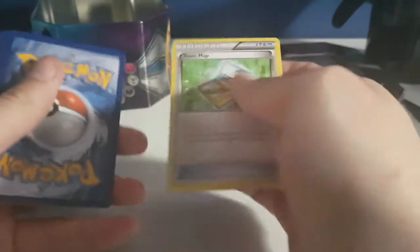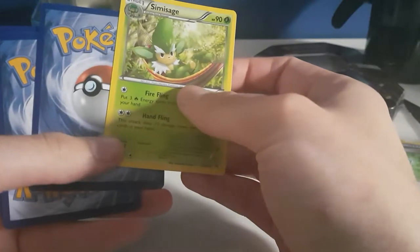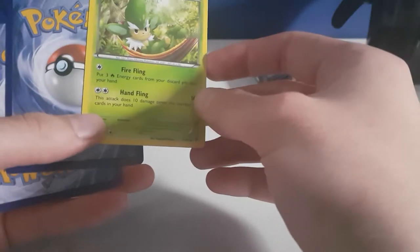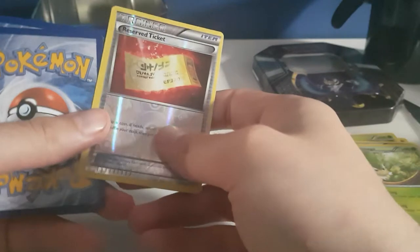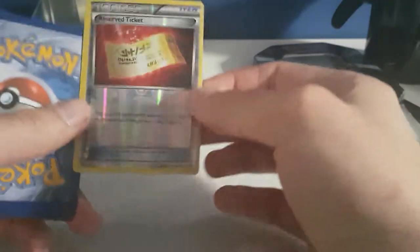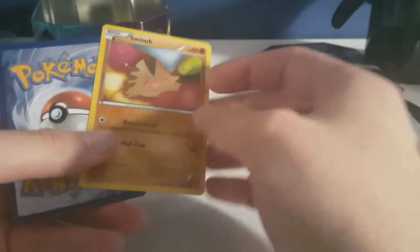Town Map — yes! Then a reverse shiny — nice! A Skitty, a Starly, a Swirlix, and of course the Inkay.